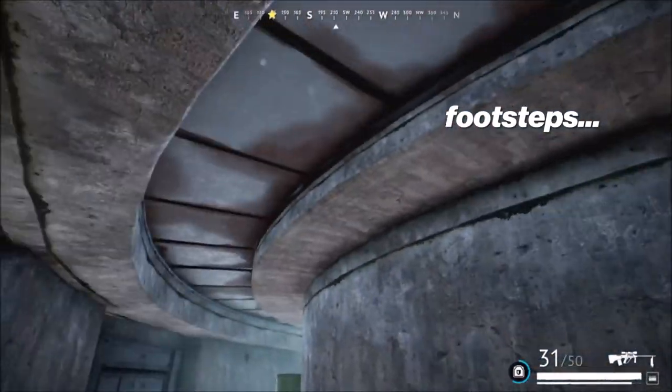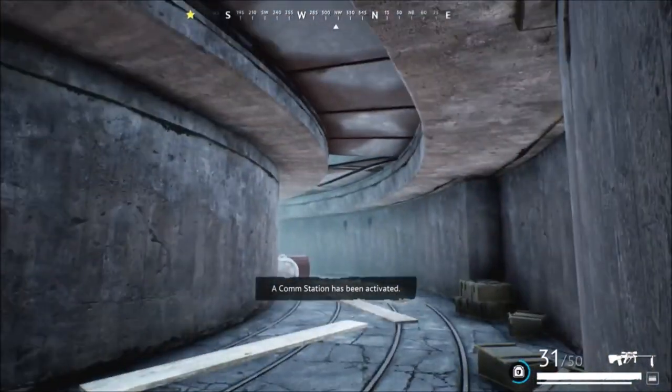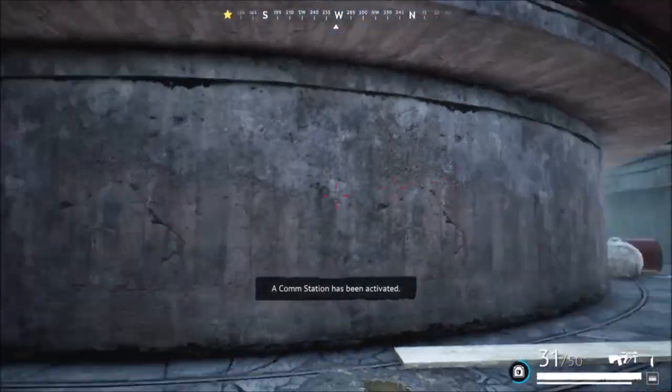When you get out of an encounter, make sure you unequip the items you collected that you don't need for the next encounter. Don't simply ready back up and go back in. Make sure you have the right amount of ammo, and if you looted different weapons with different ammo types, unequip all of that so you don't bring it back in by accident.